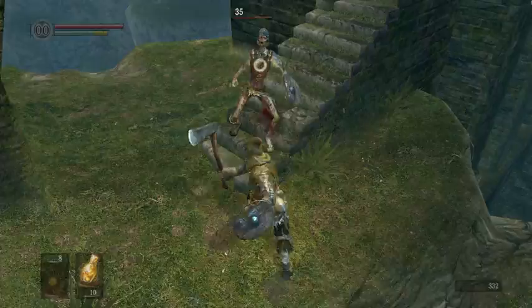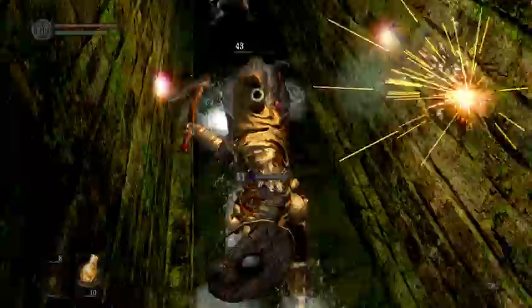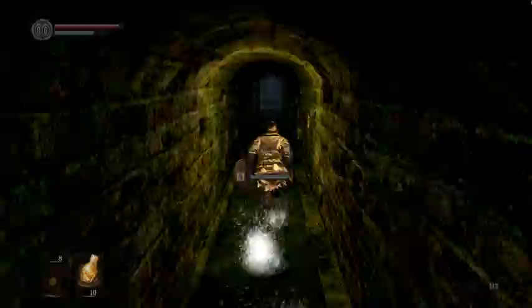Once they rebound off your shield, you attack them. Unfortunately, the shield you start off with as a pyromancer — enemies do not rebound often. They'll swing, you'll block the attack, but they won't bounce off the shield. So you're going to have to get a better shield, which I'll show you where it is — it's very close to where I am right now.